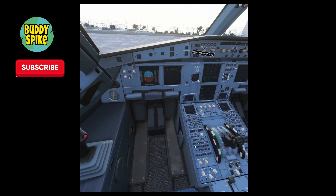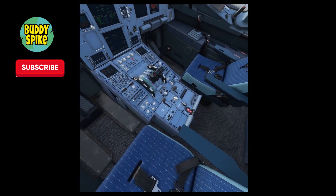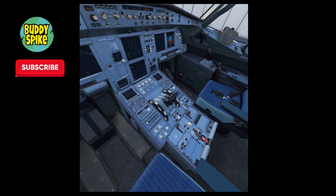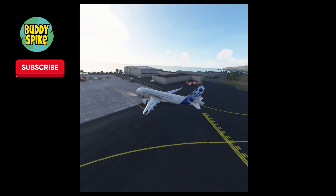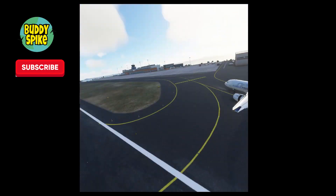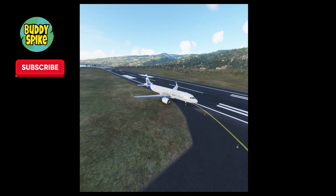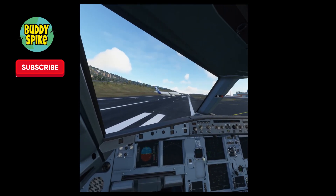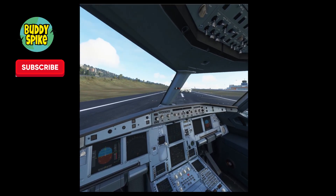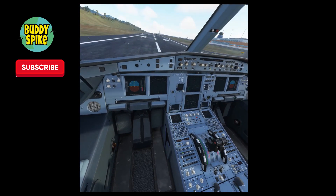Set flaps to take-off position and release the parking brake. I'm going to skip the formal IFR clearance and just use reverse thrust as a pushback — I know that's wrong, but I'm going to push back all the way to the start of the runway. Alright, accelerating to full power.